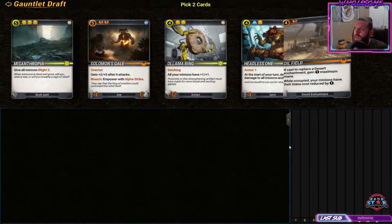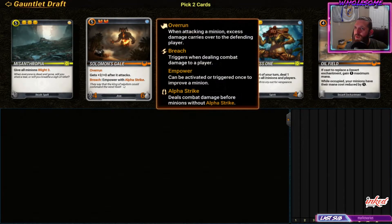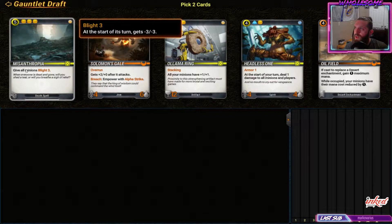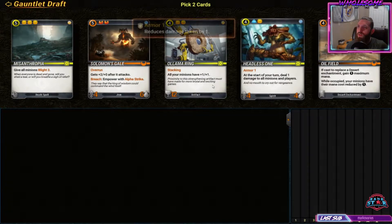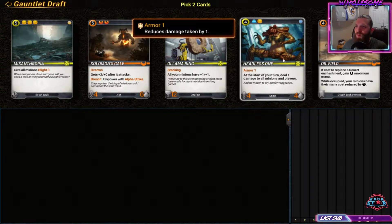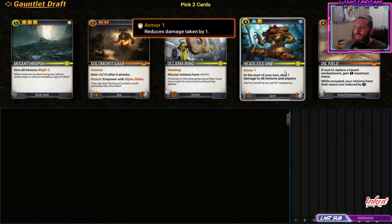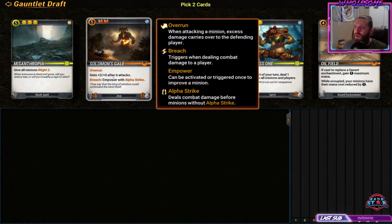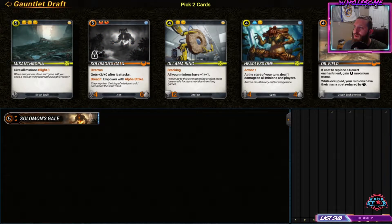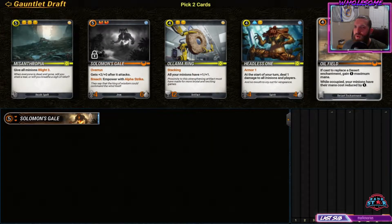Alright, let's see what we can draft. Solomon's Gale Oil Fields - two mythics in the pack. Misanthropia is really good, and so is this llama ring. At the start of your turn, deal one damage to all minions and players - how could we not take this? It gets alpha strike if it breaches, and after it attacks. I'll take that one.